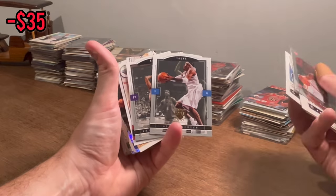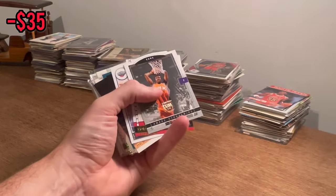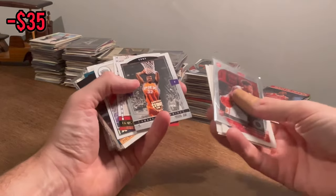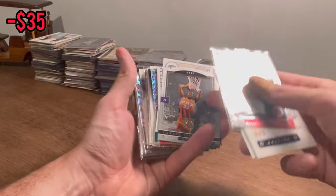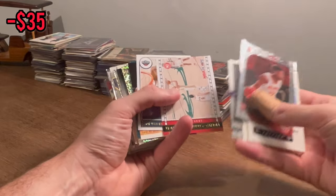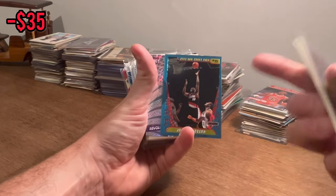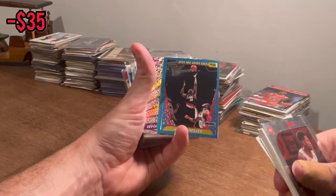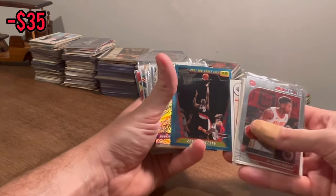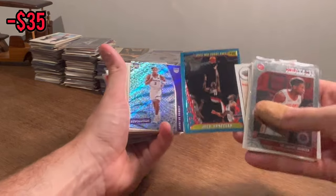We have pulled some really cool Allen Iverson cards here on the channel lately. I don't know if those die cuts are worth much, but really cool card. Either way, I do PC AI, so those are always a big win. That is a sophomore season Amar'e Stoudemire die cut limited edition card. I was hoping for a lot of cards like this that are very resellable — if you get them in good condition and can send them off to PSA, you can really make good money. I think this is going to be a really nice slot for us today.